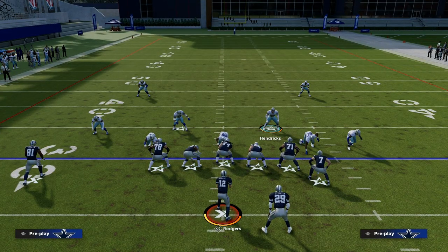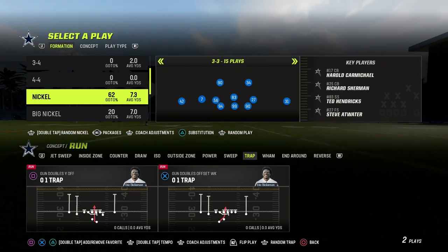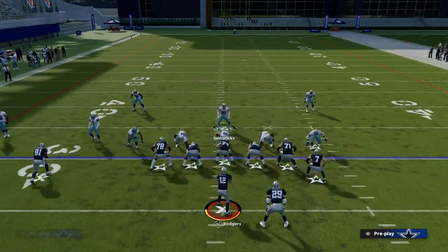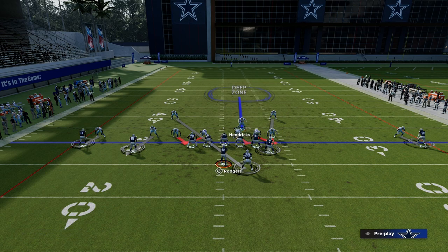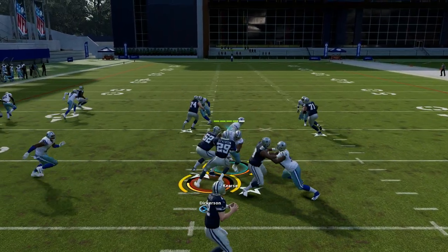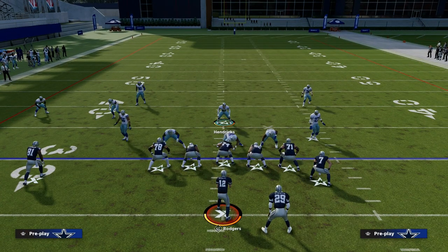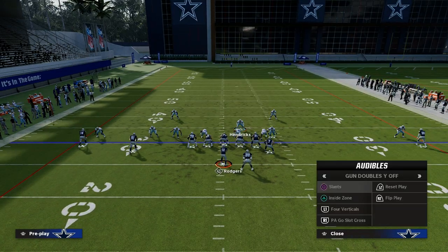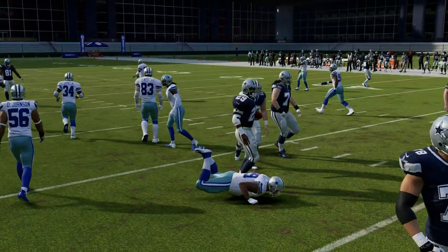I think 3-3 Cub is a little better for the shotgun run game than Dollar because in Dollar those slot corners aren't quite as helpful — they're a bit farther out. With 3-3 Cub, if you shift your linemen — I like to shift them away from the slot corner — you get a lot more disengages because you have a more tightly packed front. Whether they run 0-1 Trap or Inside Zone, you're going to have a pretty good shot at stopping it.